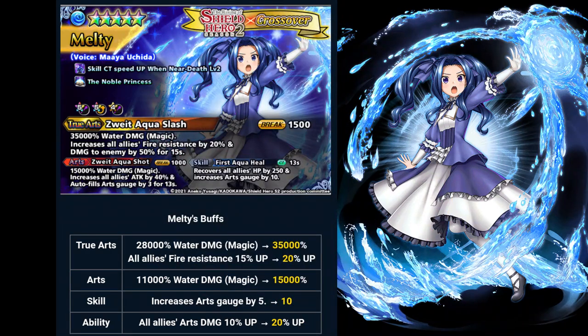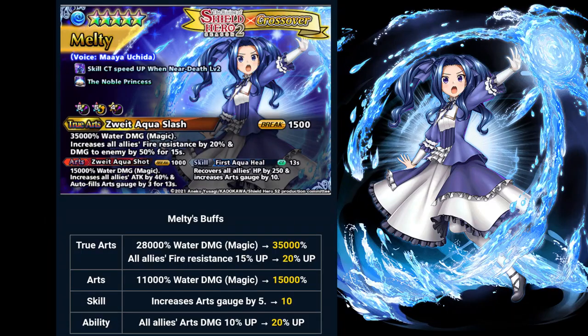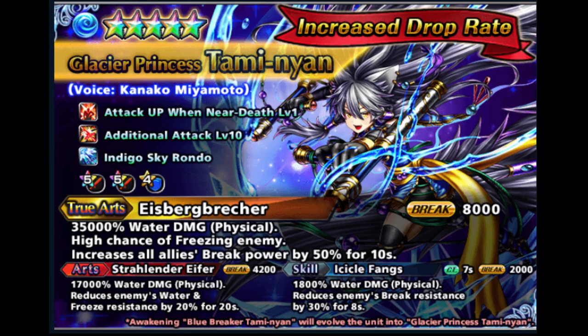She has a new potential because her true arts increases enemy damage taken by 50%. Fun fact: I like using her with Vox, Thetis and Juno in mines before, especially in Palomisha. Because Palomisha is based on RNG and needs to paralyze, but with Melty by activating her true arts — increasing enemies' damage taken by 50% — you can actually beat Palomisha easily without having any paralyzed items.